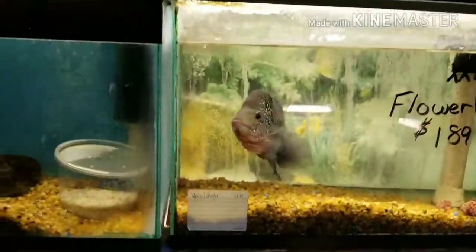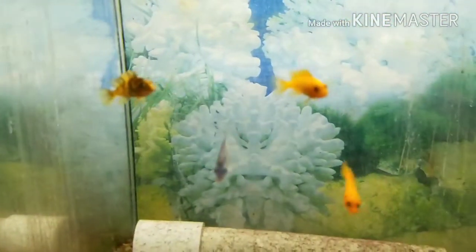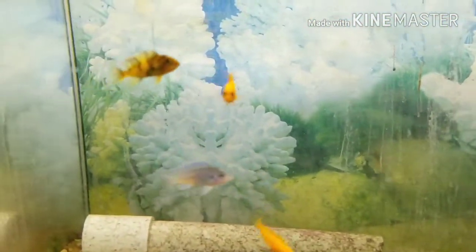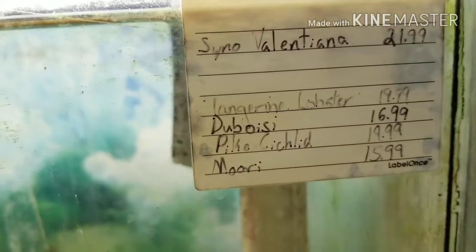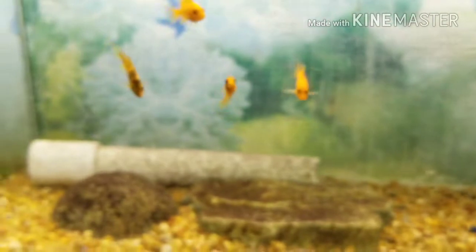Most of this is flower horn row — most of it is flower horns. And what we got down here, we got some Lake Victorians it looks like. We got some Tanganyikans. We're just gonna let y'all read it — this is like a little ball for the cat.